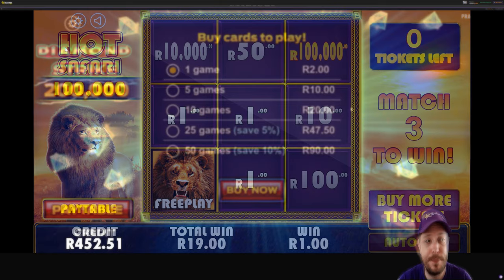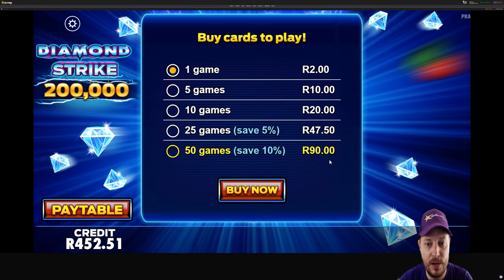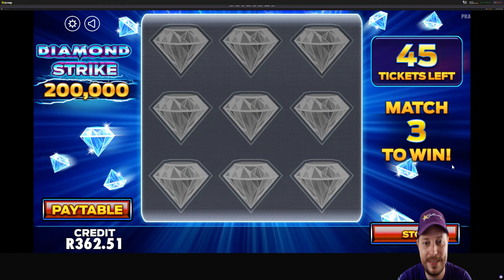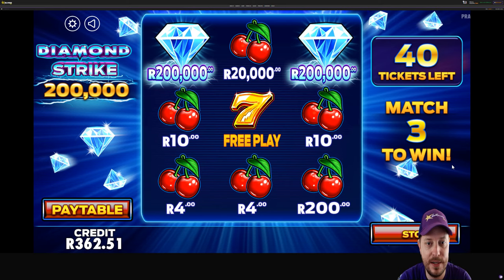Diamond Strike. These cards are more expensive — it looks like it's 2 Rand a card. So let's buy 50 of these, it's going to cost us 90 bucks because of that discount. Let's pop the autoplay on. This one looks a lot nicer — I like the cherries, they look a lot more colorful. There's a free play. You see 3 sevens and you think it looks something nice, but no, it's a free play. Give us a 200,000 Rand diamond — that would be quite the win.